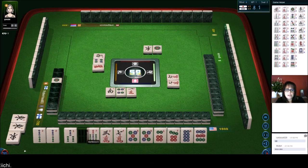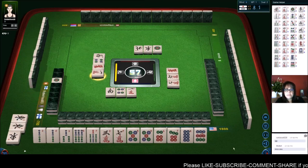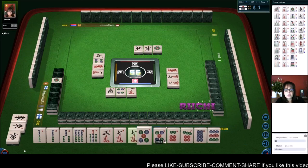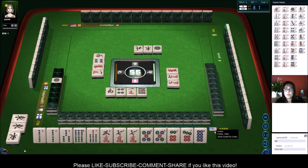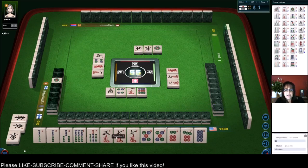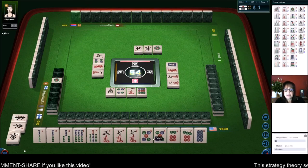Okay, what happened here? We're stuck. Why are we stuck? We got stuck. Okay, seven crack — let's get rid of the nine dot because now we're all simples. All simples, all chi — maybe. We have three pair. We could pon those and play Tanyao, all simples.